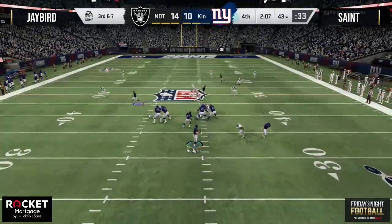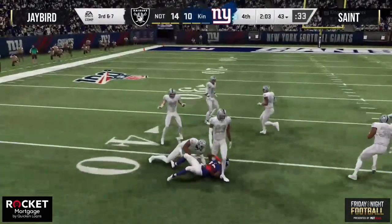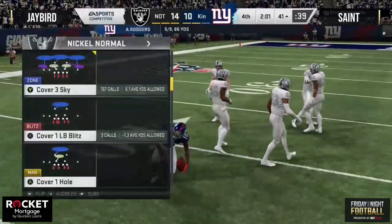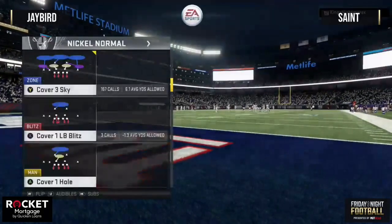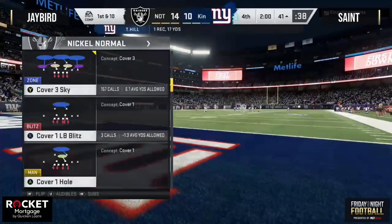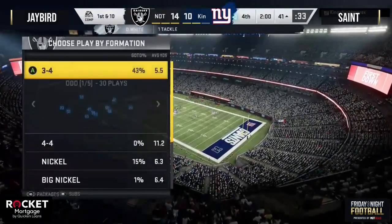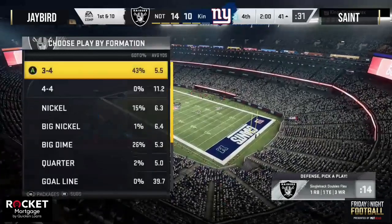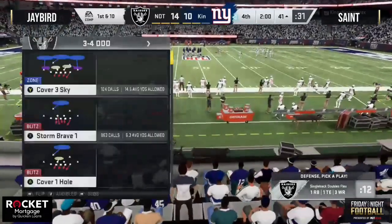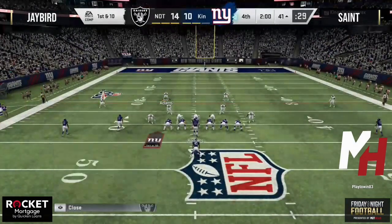That's one of the tougher breaks in the game — he had the user all over that route. Good click-on trying to swerve in front and pick it off, but the issue is most of the animations picking the ball in Madden are running away from the quarterback. If you can click on and undercut it, a bad read can be turned into a completion. Big shout out to Play to Win 83 with the four months of subscribing.